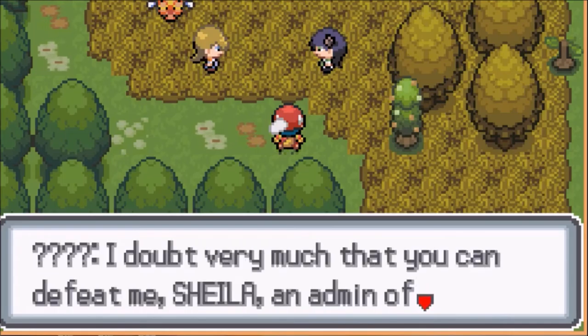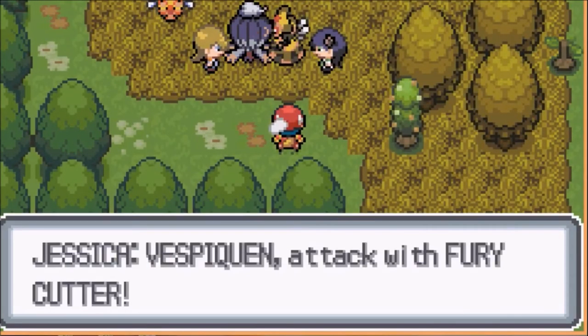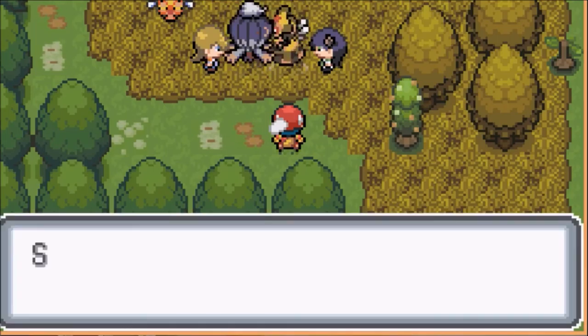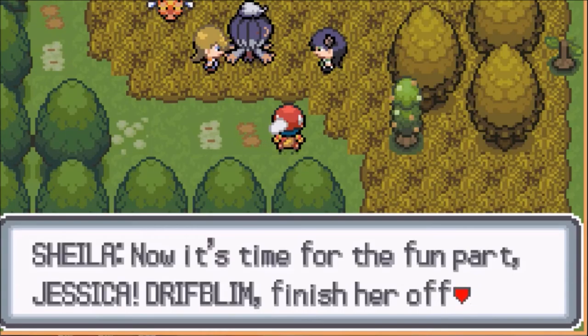I doubt very much that you can defeat me, Sheila — an admin of Team Steam! Go! Vespa Queen! Go! Drift Blue! Vespa Queen, attack with Fury Cutter! I don't know what she was — I clicked on it too fast! I think she just used self-destruct! You did a great job, Vespa Queen — thanks for battling! Now it's time for the fun part, Jessica! Drift Blue, finish her off with Shadow Ball!